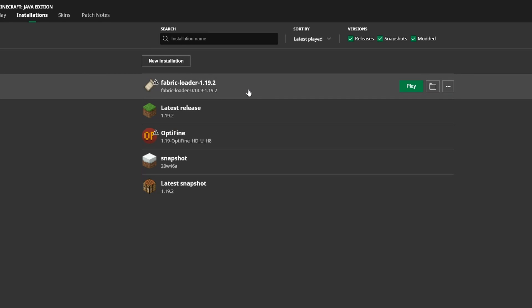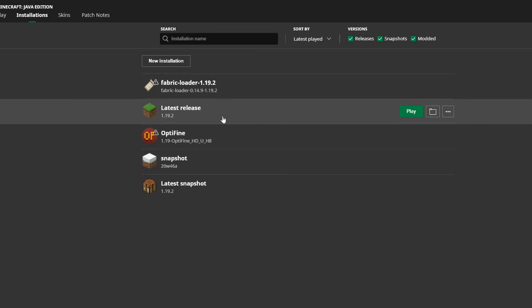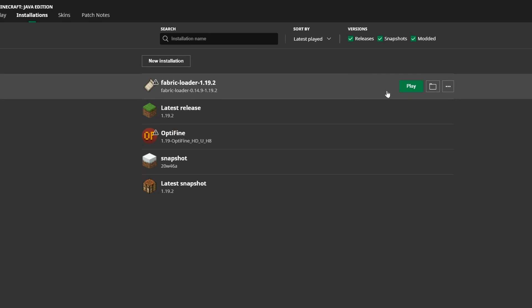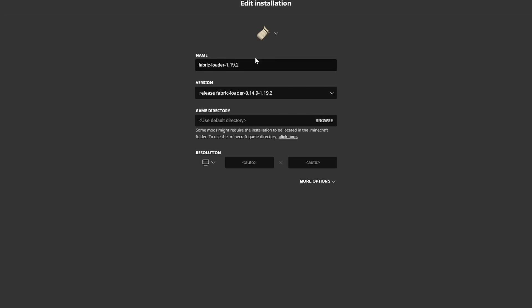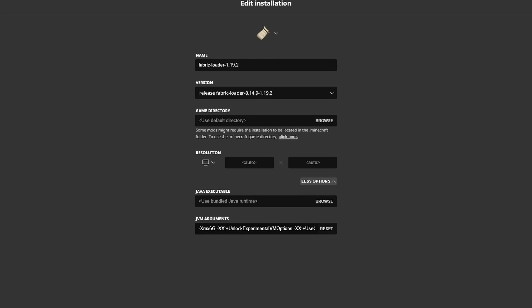When that updates to a new version, even on the latest releases, you need to go edit your installation. Come down to which one you normally play, go over here and click edit. You'll see this right here — it's got the name. Just go to more options right here, and down in here there are a lot of settings, but just worry about this one right here.